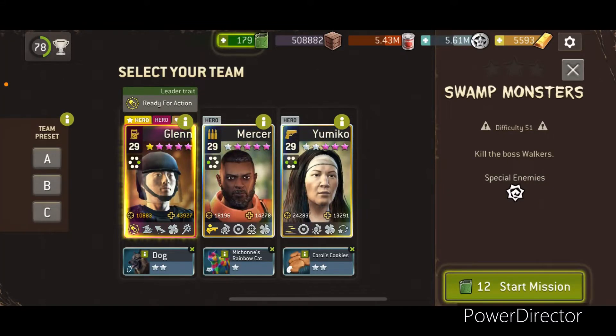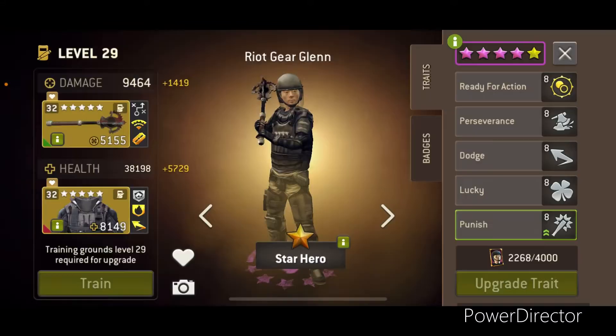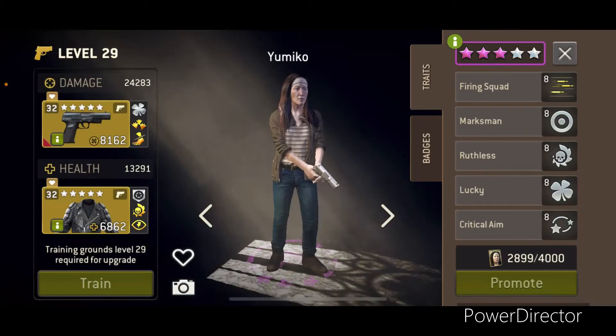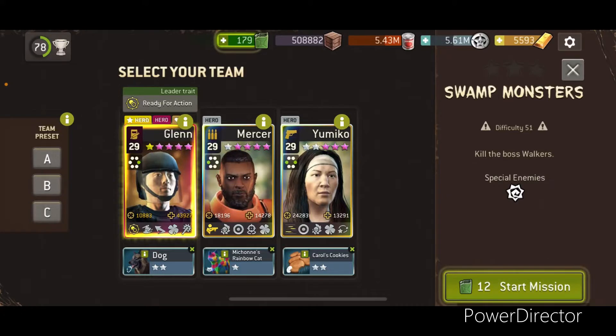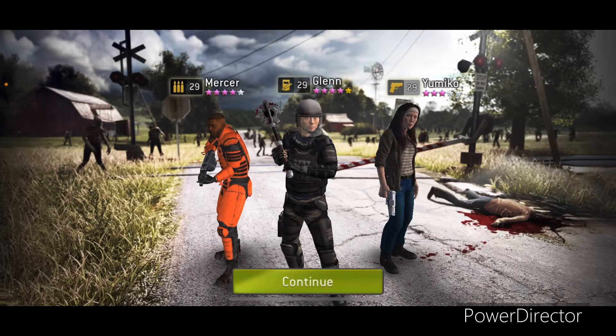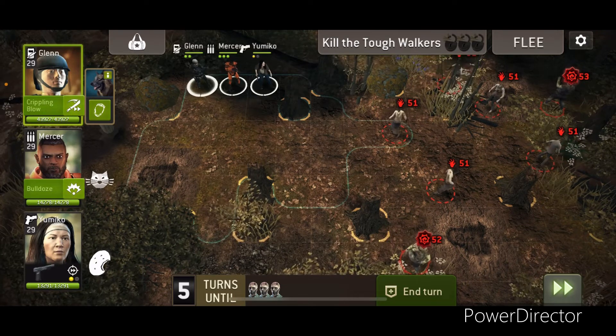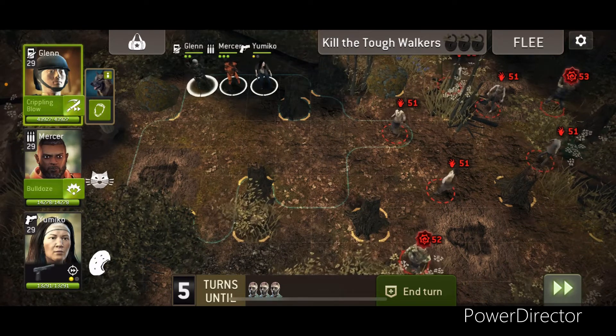Hi everyone and welcome to Swamp Monsters at 51. I'm going to be using Right Geek Len, Mercer with a Bulldozer, and Yumiko with a Fire Cripple Pistol. This is one of the harder this-week maps, mainly because the two tough walkers start far away from each other.